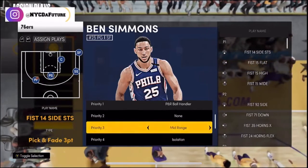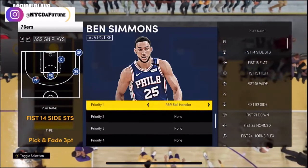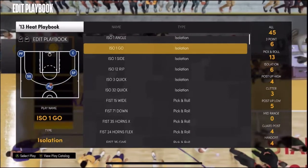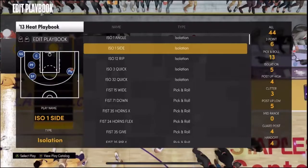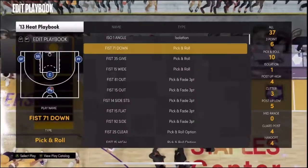Here you go into the assigned plays. Here's the plays. You get to put none for each priority, and whichever one that you think you're gonna be using plays for, you go into that. I press the Y button, and you see the plays right here? I'm removing it by pressing A, and then going down and pressing remove.